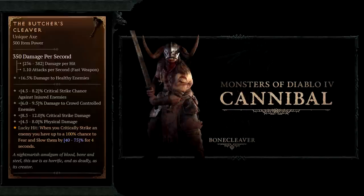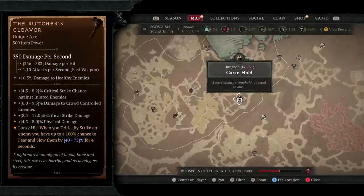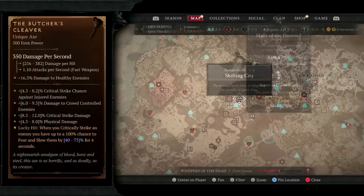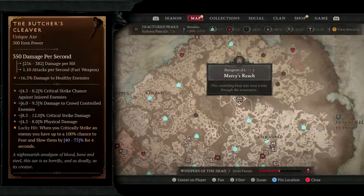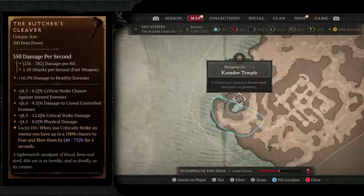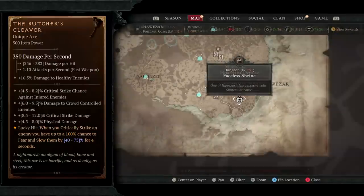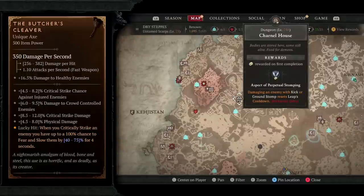The Butcher's Cleaver can drop from fallen, Goldman, and cannibals, but has increased drop chances from fallen enemies. Fallen dungeons are Go and Hold, the Shifting City, and Halls of the Damned. Goldman dungeons are Mercy's Reach, Komdor Temple, and Hall of Frost Demise. Cannibal dungeons are Pellet Delve, Carnal House, and Faceless Shrine.